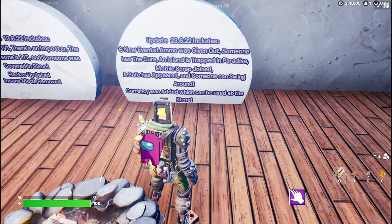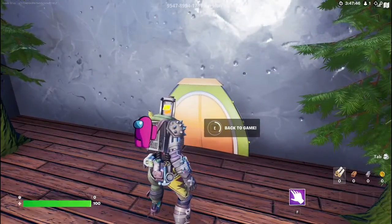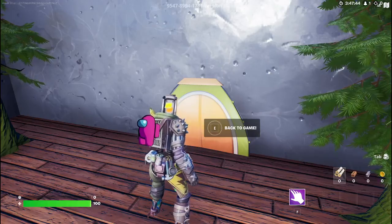The six new events are: ammo was given out, someone has the cure, an island is trapped in paradise, Mobile Scrap joined, a safe has appeared, and someone can swing around. Currency was also added which can be used at the store. Let's start with currency - you will get 20 currency for winning a round and 10 currency for opening a safe.